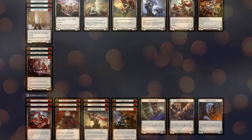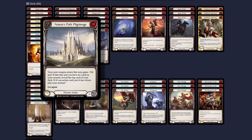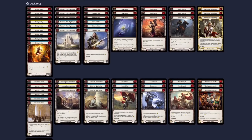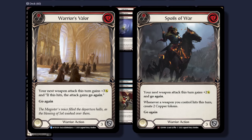To quickly go over how we achieved this, we'll cover our main buffs first. Nature's Path Pilgrimage and Steelblade Supremacy are the best for the raw card advantage they get if they allow our axe to hit. Next up, Spoils of War and Warrior's Vela give a similar effect, but instead of drawing a card, we give our axe go again to swing it an additional time in the same turn.